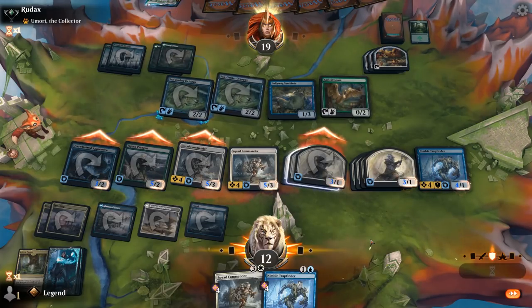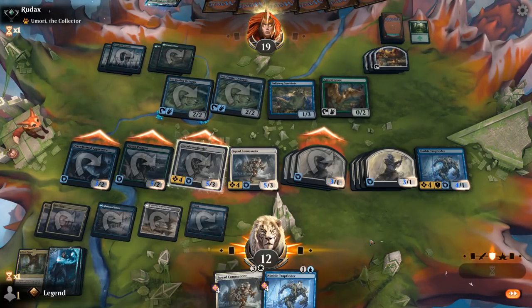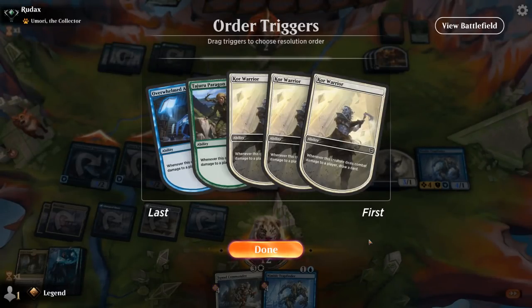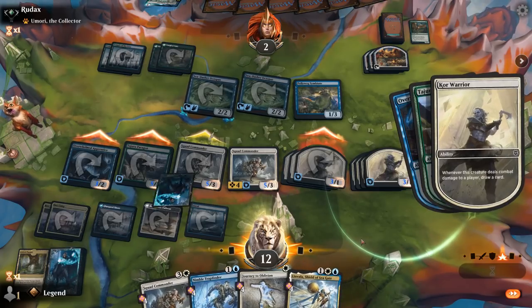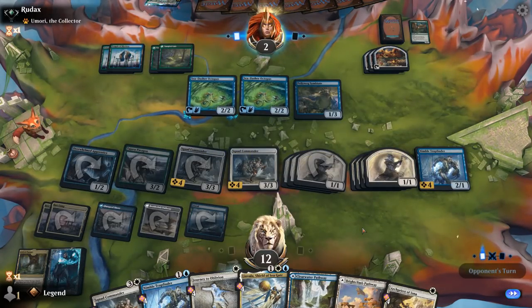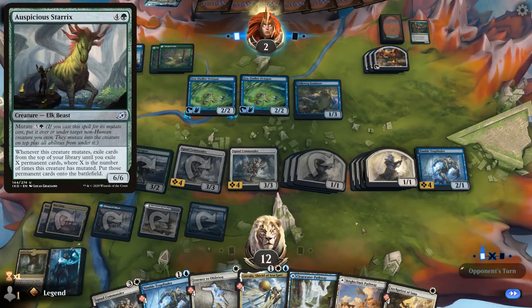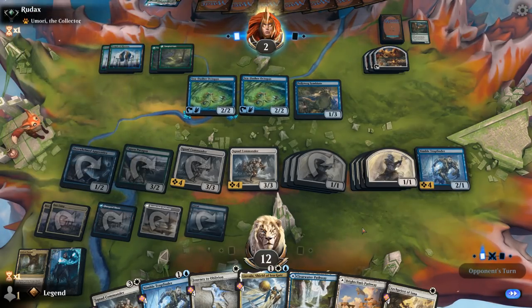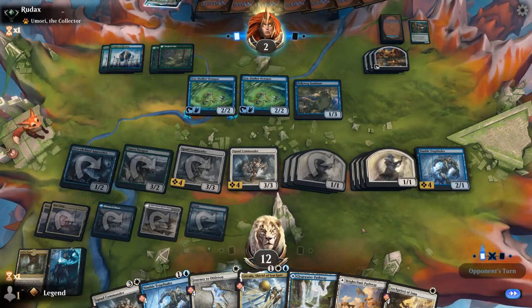They've got another Glasspool Mimic copying the octopus. I'm just going to get my Commander in play. Don't really want to trade off my Paragon for the octopus. Next turn we'll have a full party and we'll get to draw some cards.